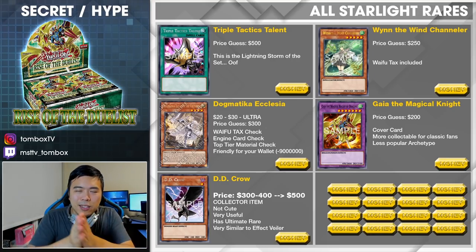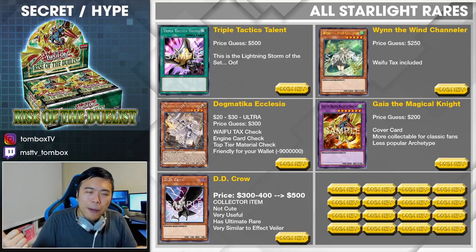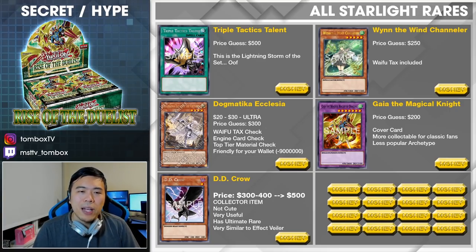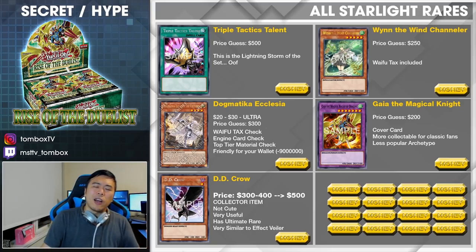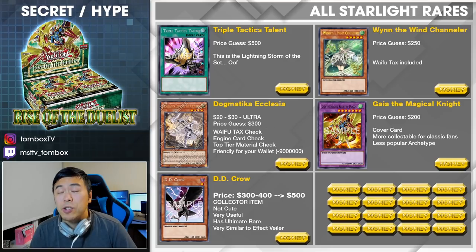Hope you guys pull it. You guys can bless me by hitting that thumbs up button, subscribe, and ding the notification bell as we continue with this segment. Then we have Gaia the Magical Knight — OG fans would love this card. It's Gaia the Dragon Champion. My guess is about $200. Maybe the cover card. It's not as popular as an archetype, but it's a collectible item for sure, and I think it actually looks pretty badass.